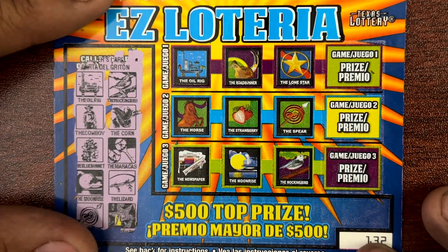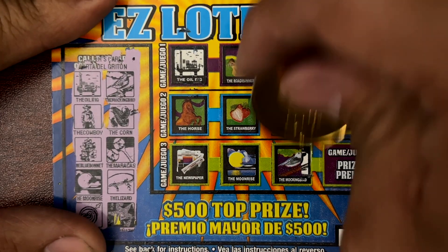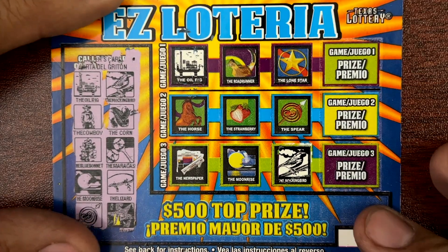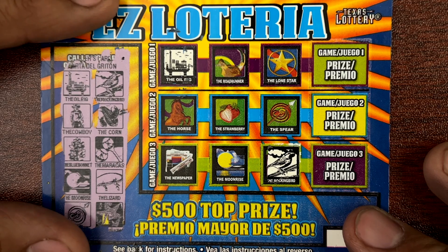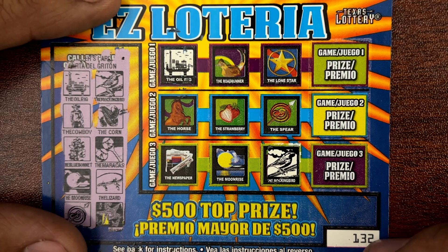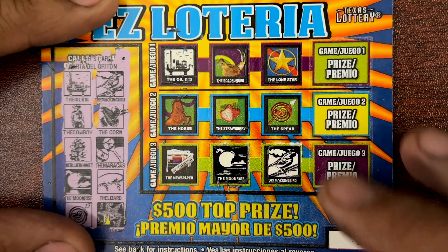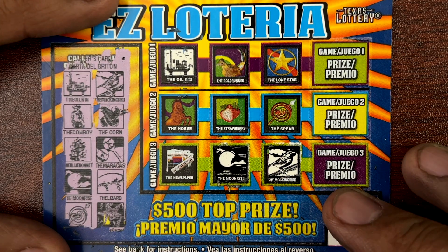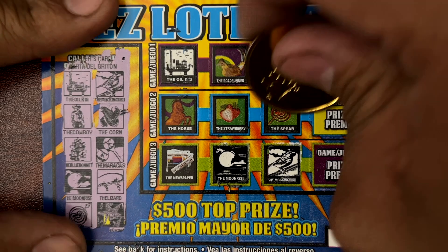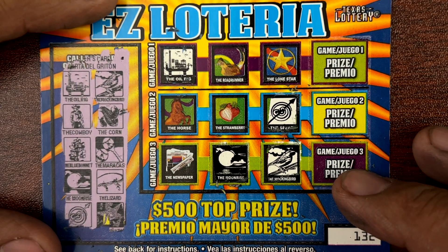Oil rig and mockingbird. Cowboy, corn. Blue bonnet, maracas. Moonrise, lizard. Spear and piñata — we got the spear, we're missing piñata. All right, 132 is a loser.